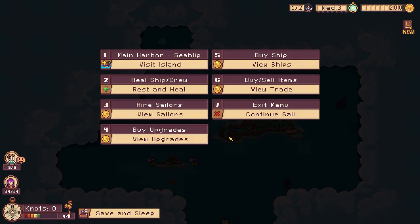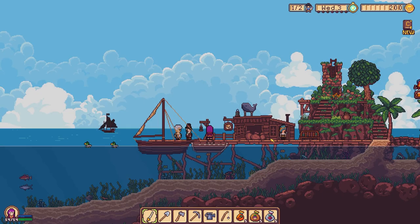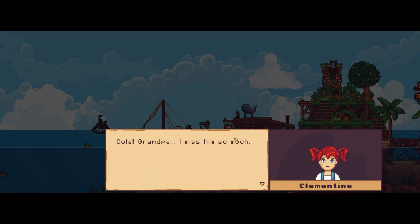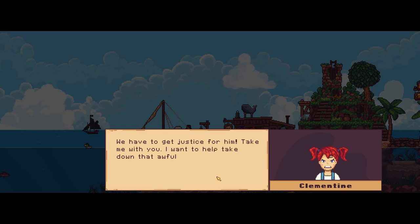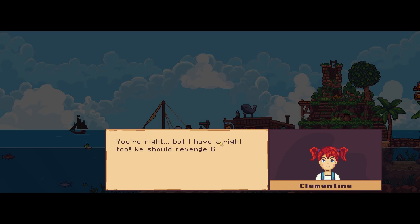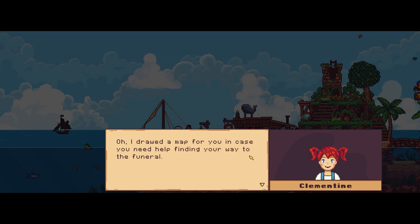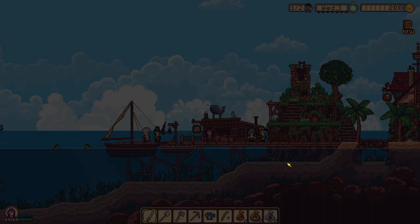Let's go this way. 'Cola! Grandpa — I miss him so much. We have to get justice for him. Take me with you, I want to help take down that awful Octopus guy.' Calm down Clementine. 'You're right, but I have the right to avenge Grandpa.' We'll discuss it after the funeral. 'I drew a map for you in case you need to find your way to the funeral.' Thank you, see you later!